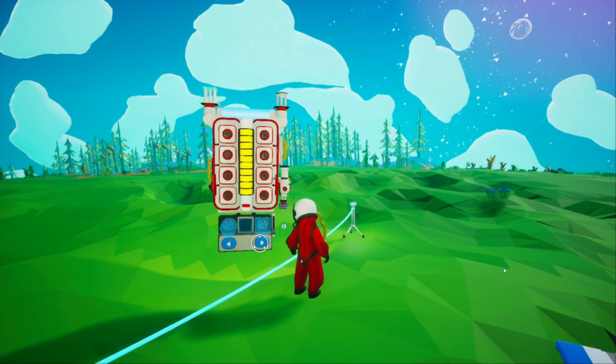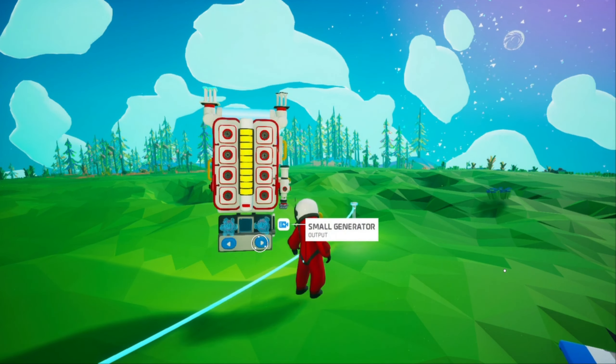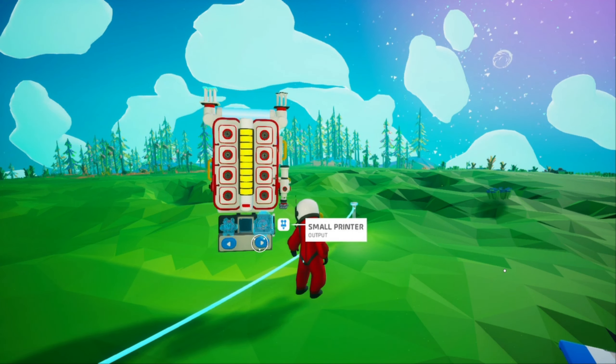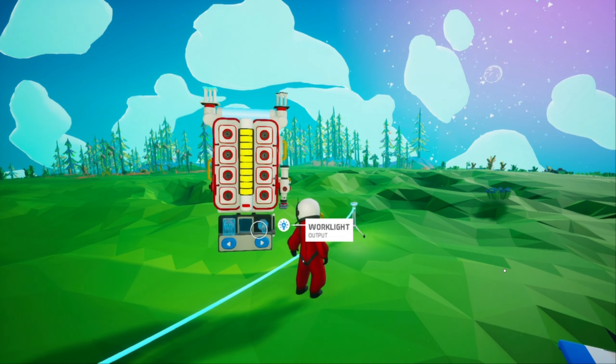What other things can we make? Oxygen filters, small canisters, small generator, a beacon, a worklight, a small printer, tethers. What will the worklight do for us though? I'm curious about that.